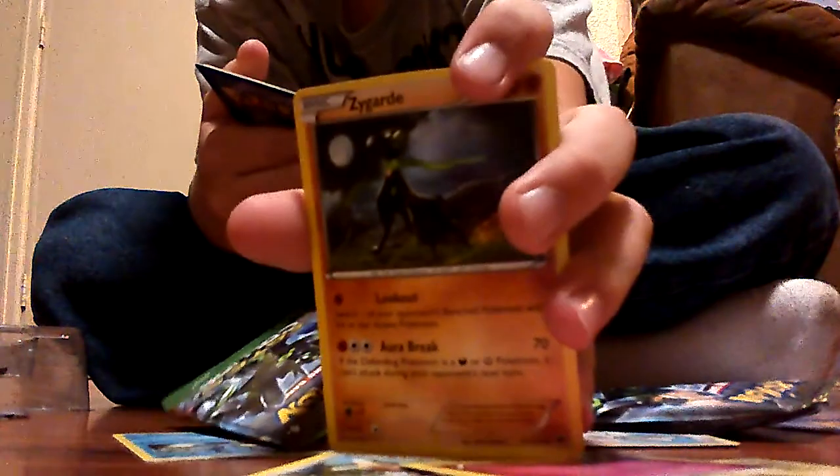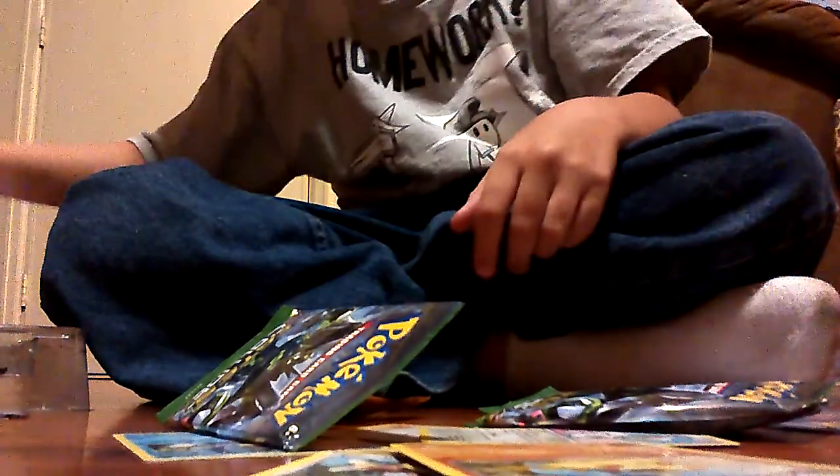Now let's open our second Fates Collide pack. The first one we got is Riolu, Minccino, Whismur, Snivy, Fennekin, Random Receiver — I don't have him — Whimsicott. Check out this little Zygarde — it's like a dog Zygarde, I don't have that. Wormadam, and that's it. I got the Fighting-type Wormadam.